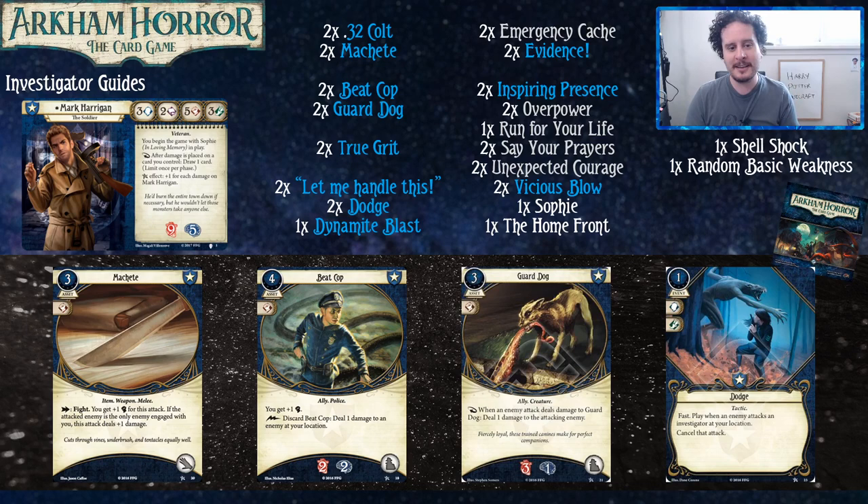Today we're doing Mark Harrigan. Travis, why don't you give us an introduction of your goal when playing Mark Harrigan — what should a Mark Harrigan player be doing with their stats? The first thing you see about Mark Harrigan, besides his chiseled jawline, is that five fight. That's what you want to be using to do things, especially since killing monsters is going to be your bread and butter.